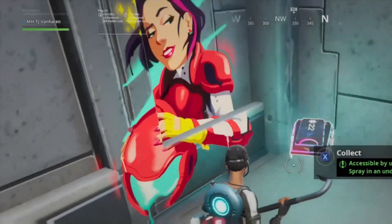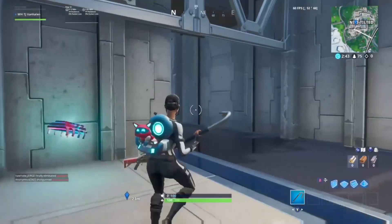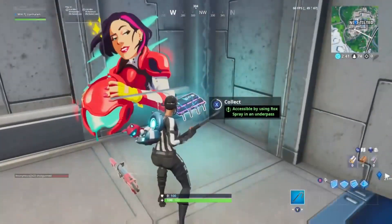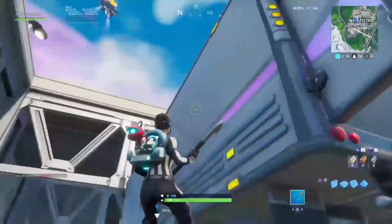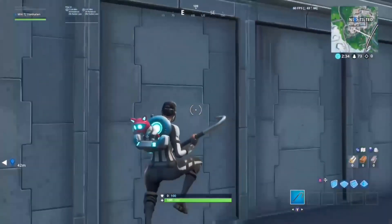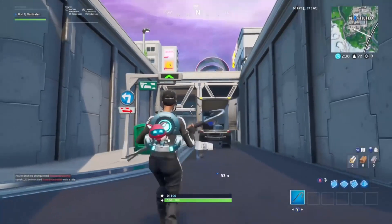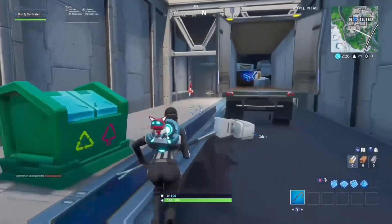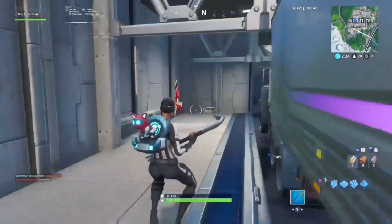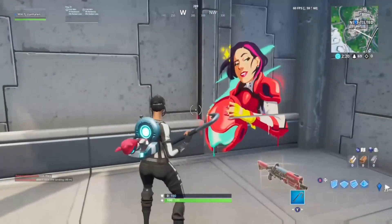Footbite 22 is also in Tilted — it's in the underpass. You need the Rock spray for this one. You're going to put the Rock spray on the wall, and once you do that you'll be able to grab it. Right where the truck is in the underpass in Tilted — you spray it on the wall and you get footbite 22.